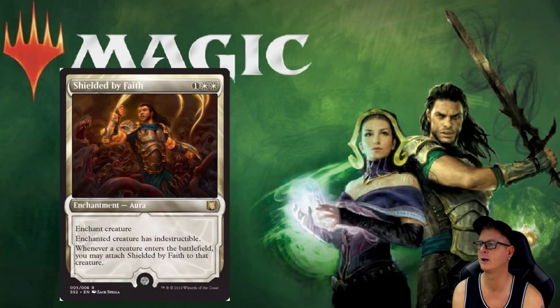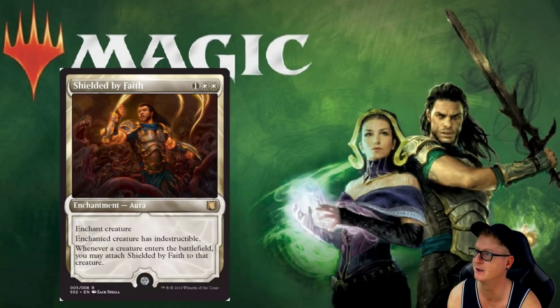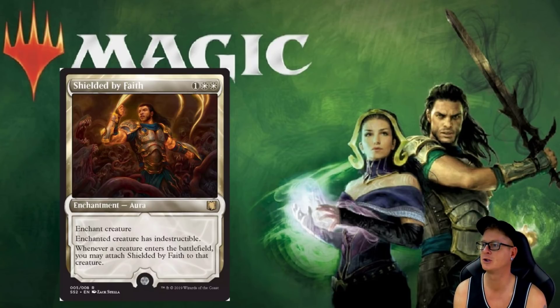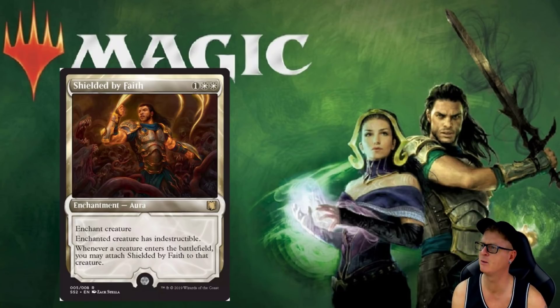Shielded by Faith — awesome. They did great artwork on this. I love this; it's very dark, like demonic, with devils or some kind of crazy things attacking him here. Good thing he has that armor on. Enchant creature: enchanted creature has indestructible. Whenever a creature enters the battlefield, you may attach Shielded by Faith to that creature. That's powerful — whenever a creature enters the battlefield, you can just move it onto that one.